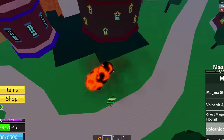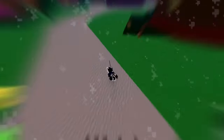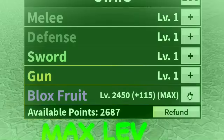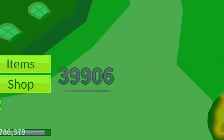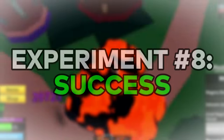When it comes to damage, Magma Awaken is probably one of the best. But I wonder how much damage it can do. We're gonna fight some NPCs to see how strong Magma is, and just so you know, my Bloxfruit is at max level. We did 40,000 damage in one hit, which is enough to one-shot max health. Now that's a lot of damage.